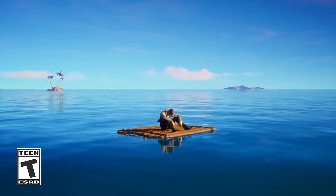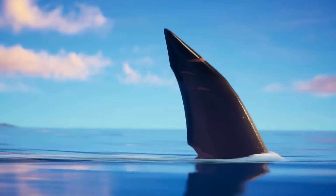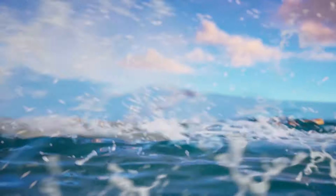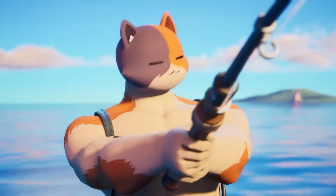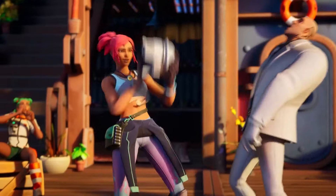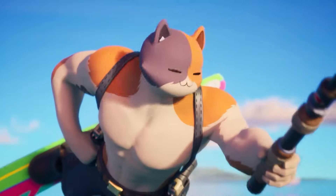Chapter 2, Season 3 submerged the island with an aquatic theme, and enter Atlantean Fishstick — a gladiator-like variant fit for an underwater kingdom. Decked out in gold armor and wielding a trident, Atlantean Fishstick looked ready to rule the seas. This version added a noble and warrior-like aspect to his character.